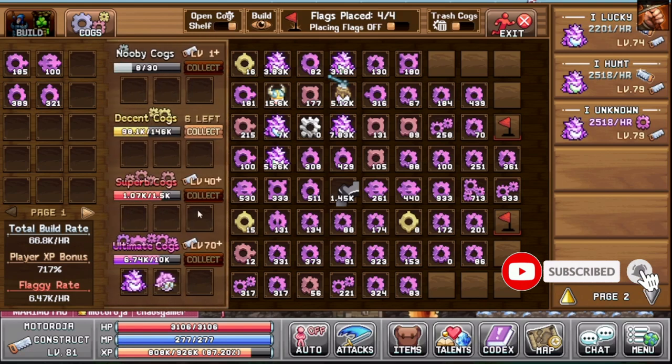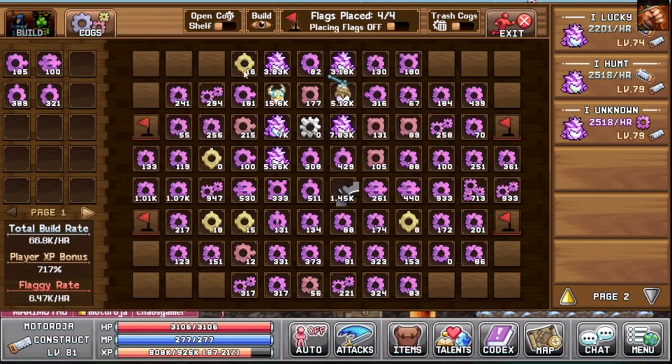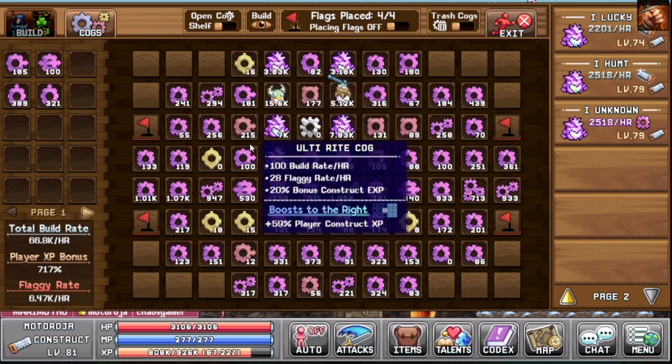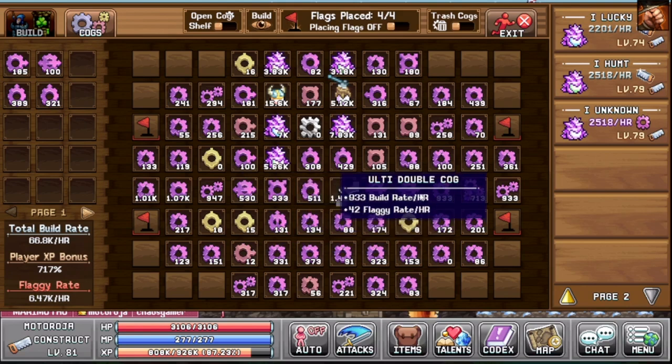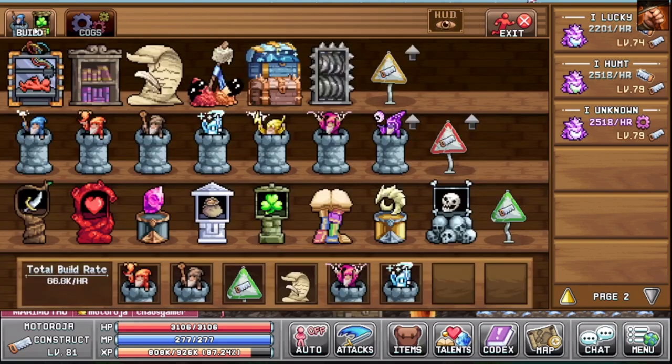For building cogs I only have two characters placed here, because it takes 10k for the first cog and the second cog requires even more build rate. You have to make sure that every time you reach around 10k you click it fast to get a cog, otherwise it takes really long to fill this part. If you're having trouble with your setup, check the build rate, flagging rate, and XP rate. Try to get the ultimate cogs, which give more XP and more build rate. This line gives nearly 1k build rate to certain cogs, which is really efficient.